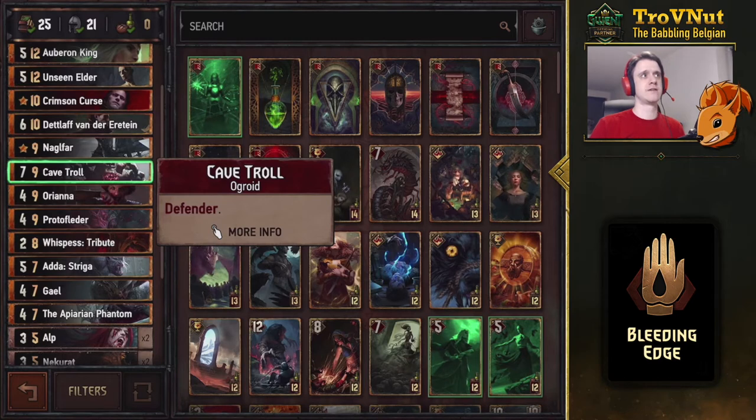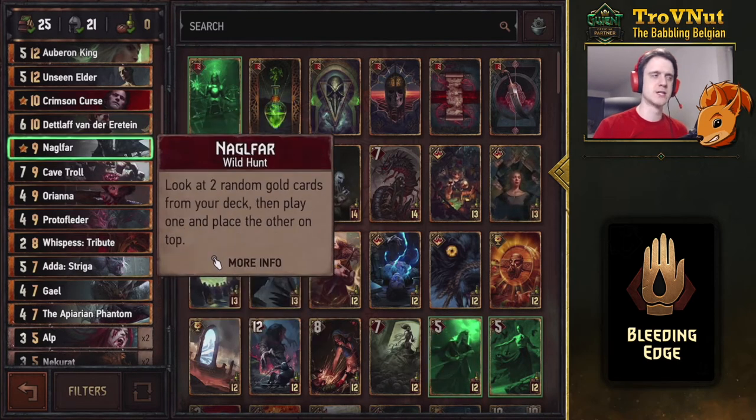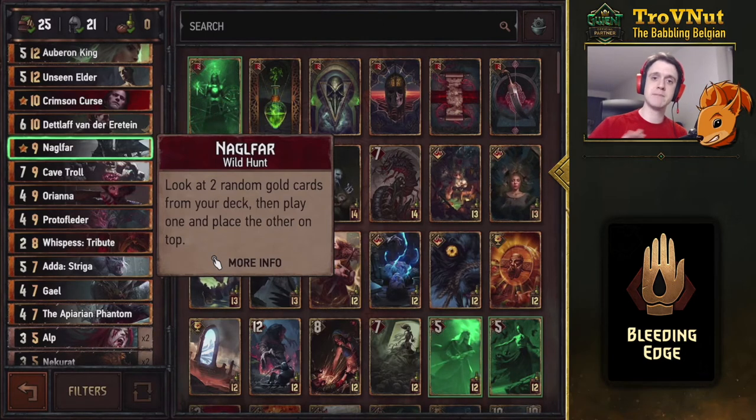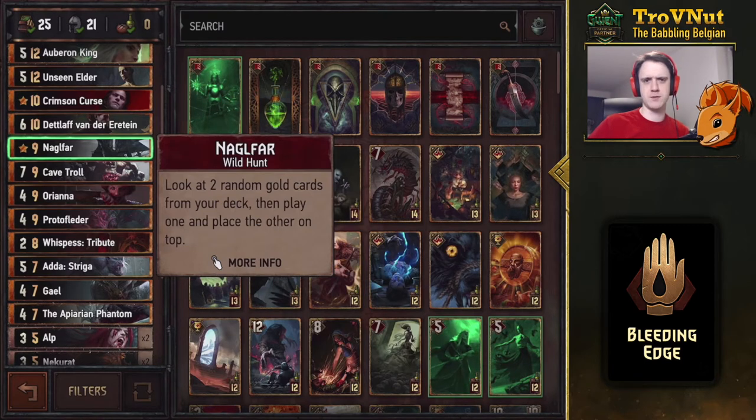Because we're dealing with a lot of engines I've added the Cave Troll to defend them. Nagelfire is another interesting tutor — it lets you look at two of your remaining gold cards, play one of them, then put the other on top of your deck. Don't forget that second ability because if you play this on a pass round and there's a crappy gold card still in your deck, you can pull it and put the other gold card on top — allowing you to pull it automatically at the start of round three.